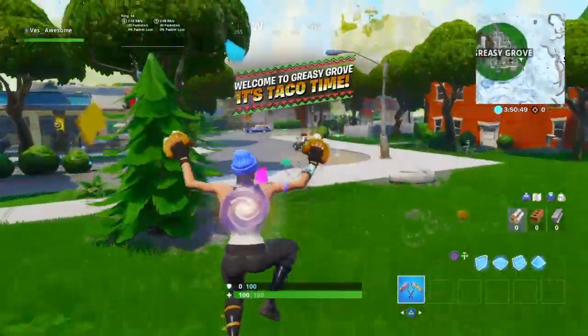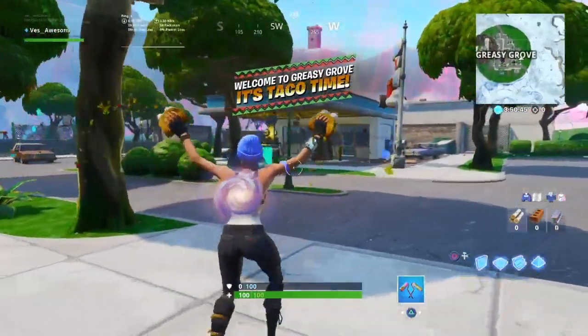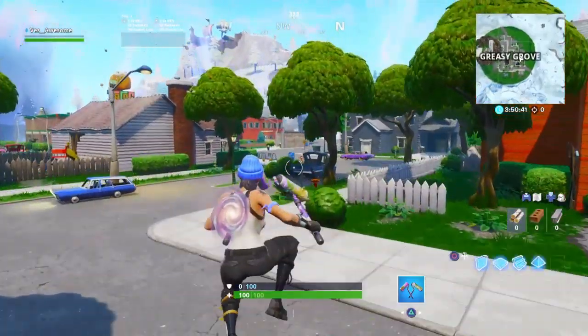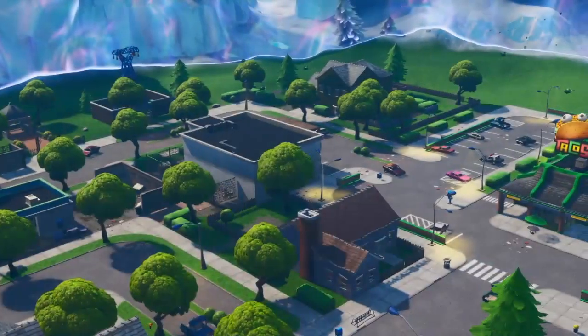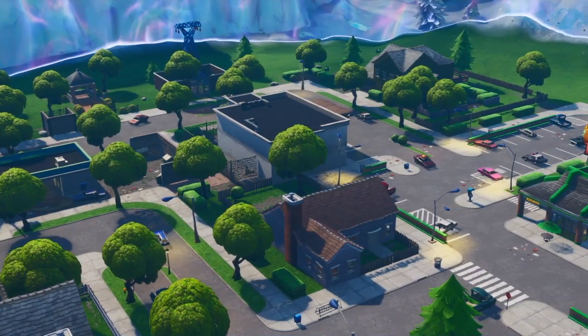There's also a catch — going into Greasy Grove, legit tacos come out of your hand. And on top of that, if you go into Moisty Mire and you crouch, you turn into a prop. I don't know what to think about that — very interesting. But I'm gonna end the video here, not gonna drag it on any longer. I hope you guys did enjoy.